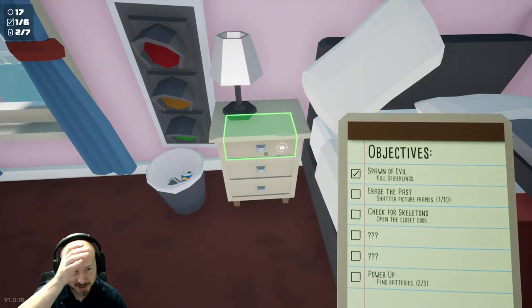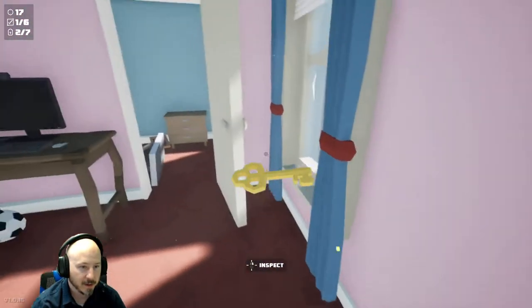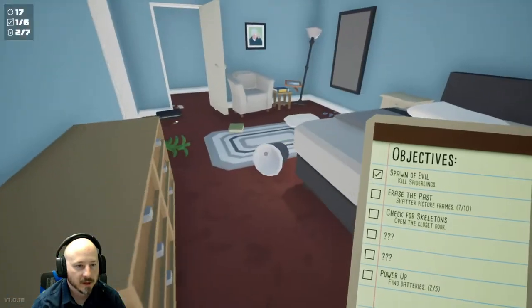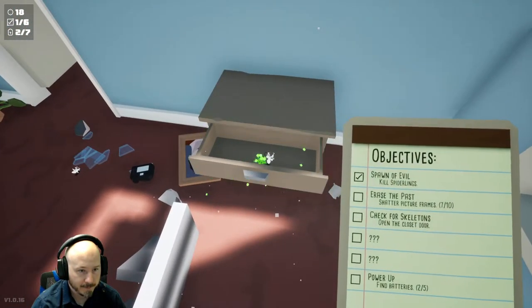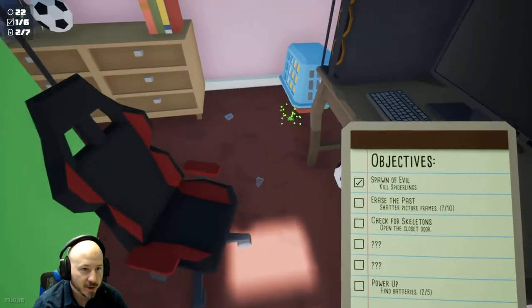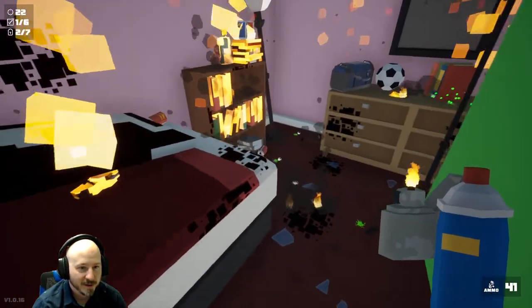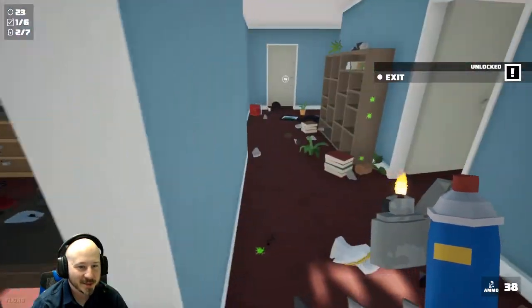It really wants that cheese puff but we managed to kill - oh my god, it turns into a bunch of little ones! The nightstand is unlocked - let's check it out, see what we get. The key - we can open the closet now. We will open that in just a second, but I wanted to finish up this room. They really like those cheese puffs. Where'd the other one go - they're everywhere! Light them up - they're definitely on fire, I can hear them. We're up to 23 spiders - we unlocked the exit.